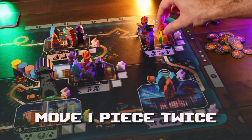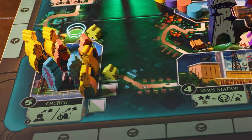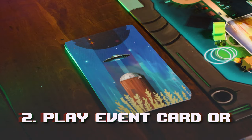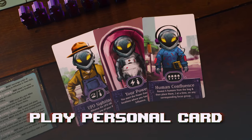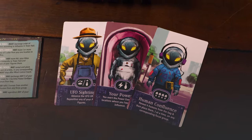On your turn, you're either going to move one of your pieces two times or two of your pieces one time, moving from one location to an adjacent one along the path to hopefully change influence. At the end of your turn, you're either drawing a card from the event deck or playing one of your special player powers. These special player powers are super powerful but they are one use.